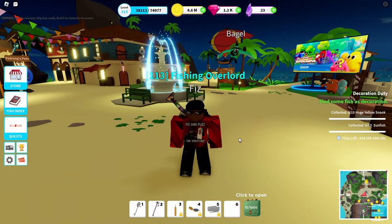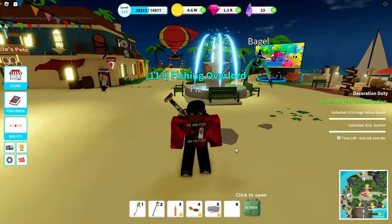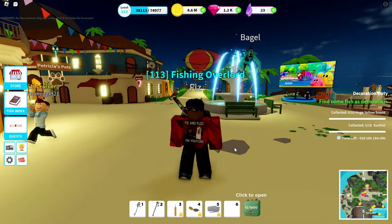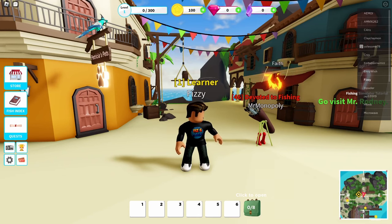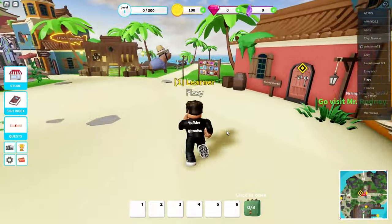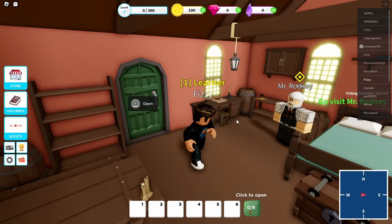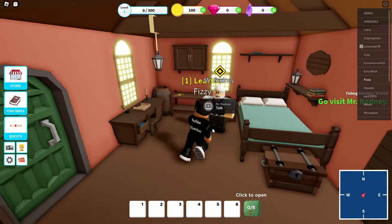I'm actually going to show you guys on an alt account. Doing it on my main account, I'm not really going to be able to show you stuff properly. So I'm going to switch over to my alt account and then we will kind of take it from there. Here we are in my alt account - you can see I'm level one. I wanted to do this so I could show you guys right from the beginning.